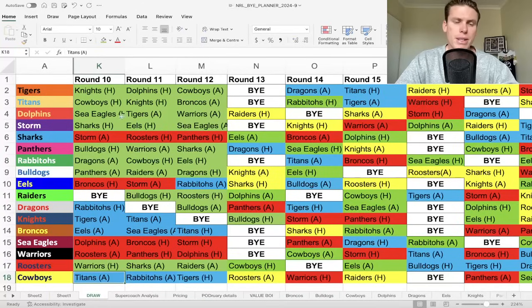Dolphins are in a similar boat. They've got Eagles into Tigers into Warriors - three teams that are leaking some points at the moment. I think that's a good thing for the Dolphins, obviously with the Raiders in Round 13 as well. A very nice schedule they've got over the next four especially, and then they have that bye in Round 14 which you can make some decisions on their players from that point.